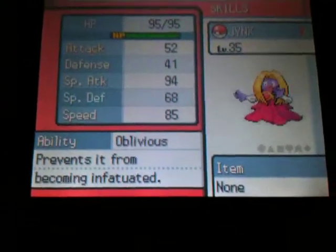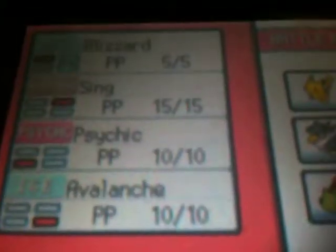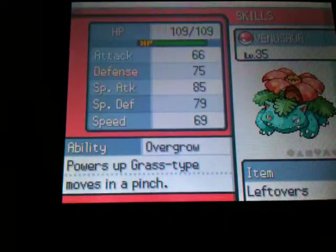Jynx's attacks are: Blizzard, Sing, Psychic, and Avalanche. Venusaur's attacks are: Sleep Powder, Double Edge, Leech Seed, and Petal Dance.